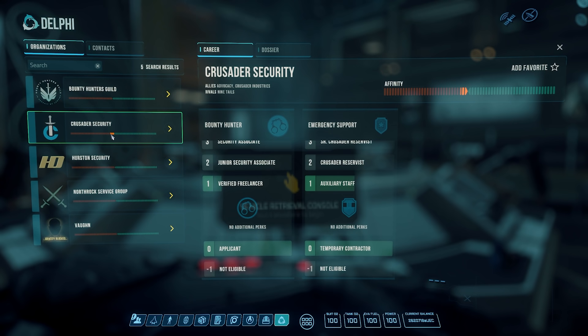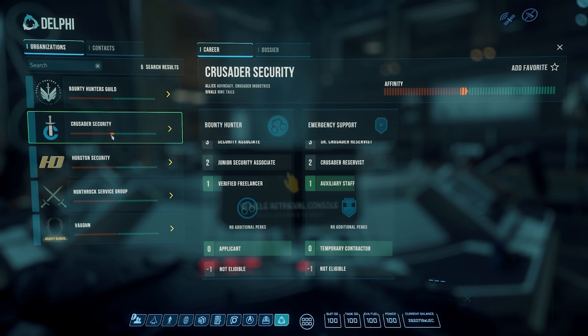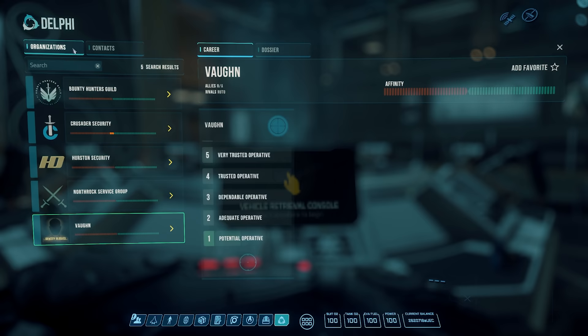The Vehicle Maintenance Services tab can only be used while you're on a pad and your ship isn't brand new — you'll land, pull this up, and then repair. The Journal is more for lore purposes; some missions use it but you won't spend a lot of time there. Finally, the Delphi Reputation tab shows your standing with factions. You can see Crusader doesn't like me very much — I've done some illegal things. The perks aren't that big of a deal right now, but they should get better in the future.